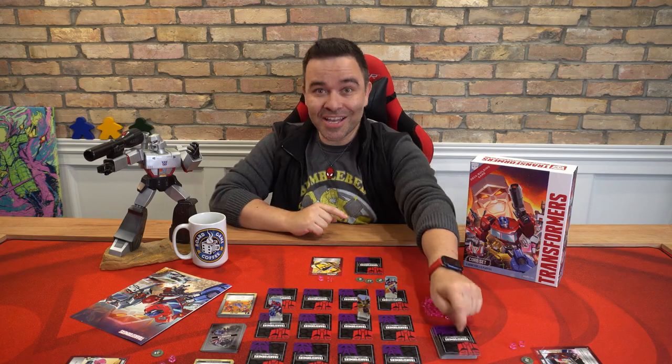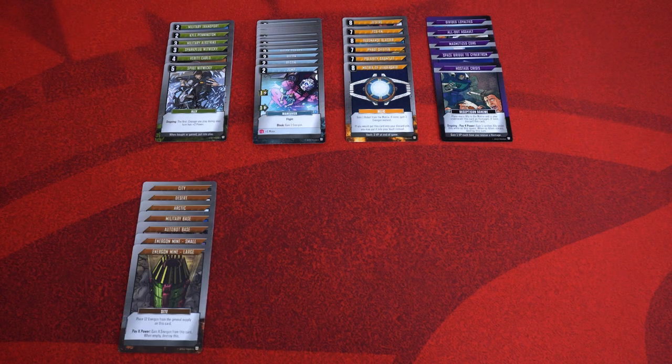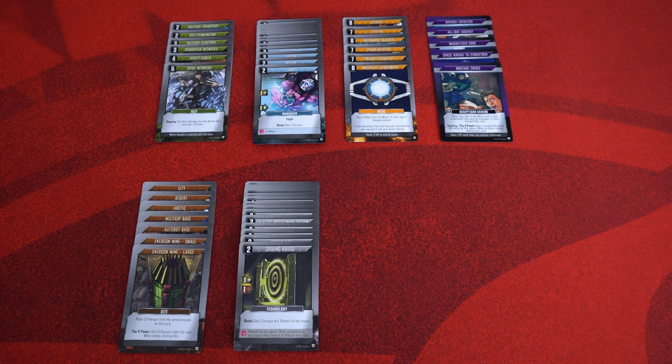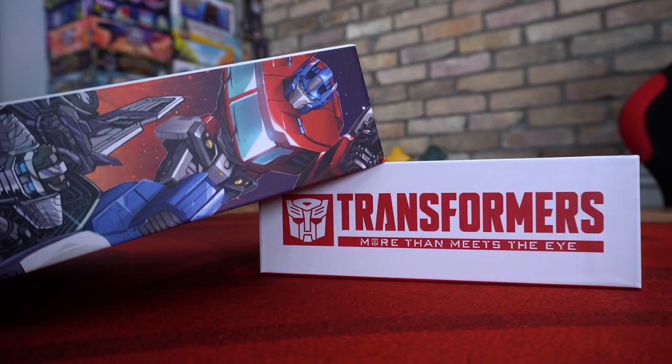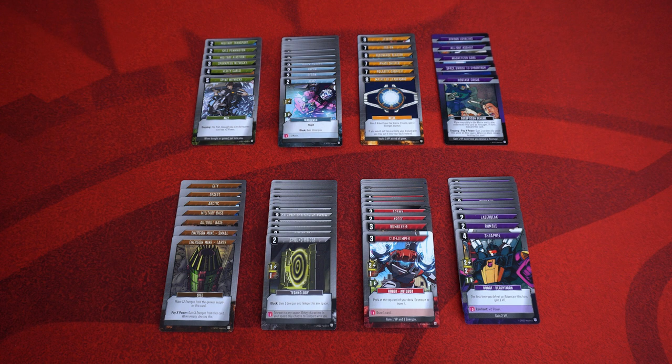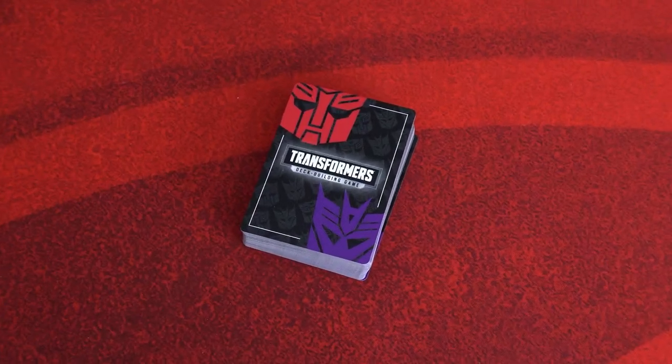First thing we need to do is build the main deck. To do that, you'll need to gather up all your ally cards, maneuvers, relics, Decepticon schemes, sight cards, technology cards, and robot cards — both Autobot and Decepticon. Since we're not playing a co-op game, you can place the co-op scheme cards back in the box. Now take all the cards we've gathered, shuffle them together, and keep them face down.